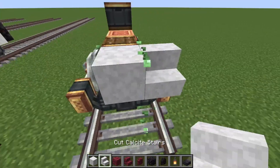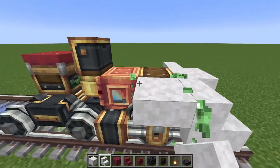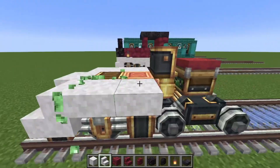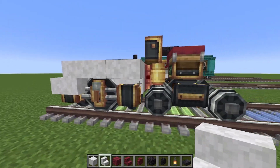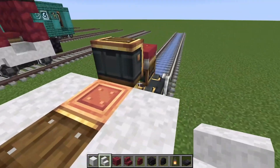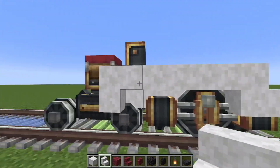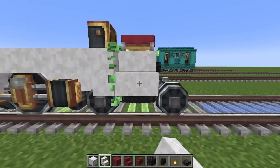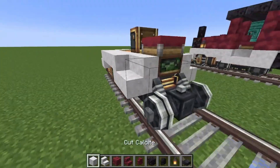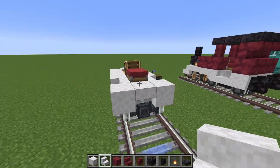I'm going to start at the front with calcite blocks — a calcite block in the middle with two stairs next to it. Then place upside down calcite stairs here so it cases in the wheel nicely. Then place upside down calcite stairs on the side of the whistle so it makes this pretty corner, with two calcite stairs facing upwards towards the seat, calcite blocks next to it, and an upside down cut calcite stair at the back.